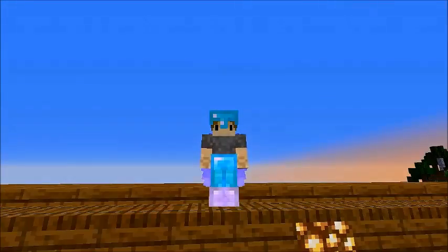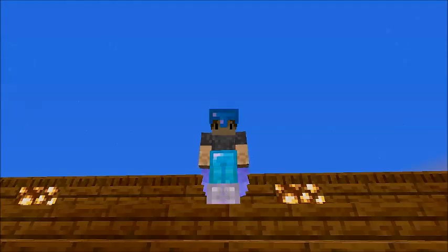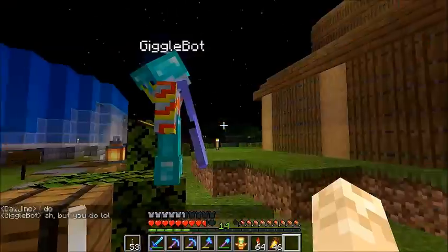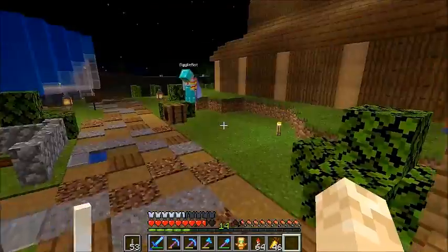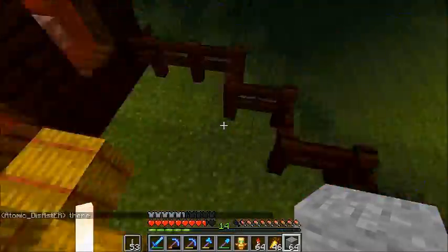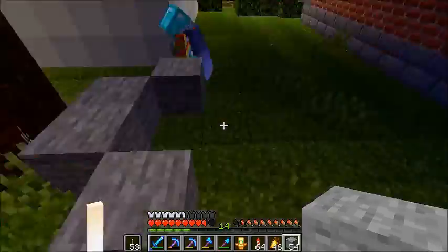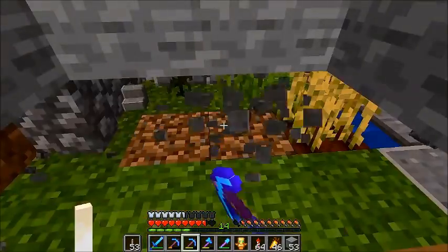Hey guys, Dodge Inc here, and GiggleBot and I are going to transform my spook shop into a terraforming shop. It's going to be really cool. Just joined by GiggleBot here, and together we're going to make this look like a mountain. We're going to take these materials and build around the existing shop and make it look like a mountain with a cave. Let's get rid of the actual fencing here. I want it to look as natural as possible.